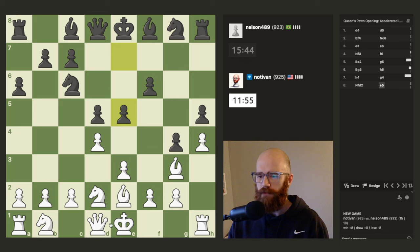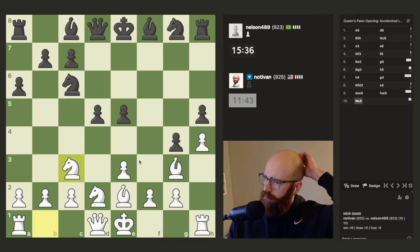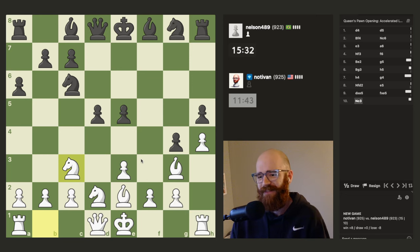C3. I guess if I castle queenside, I can get the rook out on the d-file. I think I'll just take here. Yeah, I've got the knight out here. It's a really weird game — he's only moved one minor piece. It's kind of funny. I'm hoping he pushes d4.